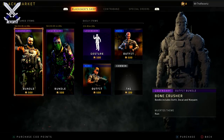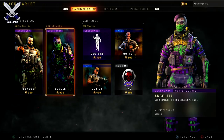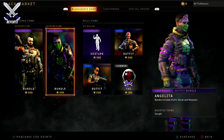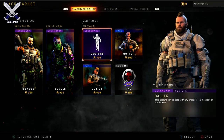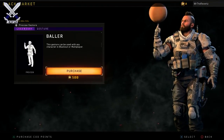Now we're gonna take a look at the Blackjack shop. The layout is very similar to Fortnite's item shop — I know they're two totally different games, but you gotta admit they are very very similar. On the right side you'll see the two featured items, and these are gonna last for about four days.